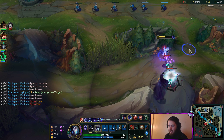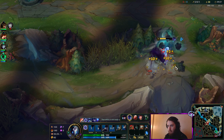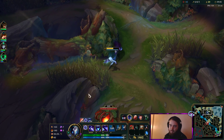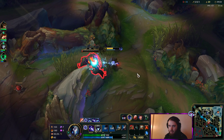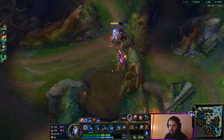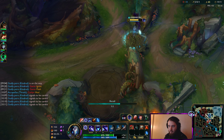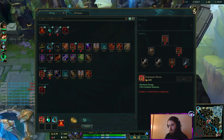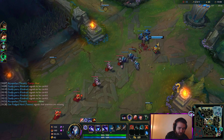Now that we got him dead, we're going to come over here and farm up our Krugs, finish clearing this side of our jungle, then back. We get enough to finish Warrior and then start working towards Sanguine or Boots. It's going to be 50-50 — Merc Treads would be really good for the Fiddle Fear and Nocturne Fear and snares, but Tabi would be good against physical damage. I'm going to go with the Mercs, because I feel like CC is going to be the problem.